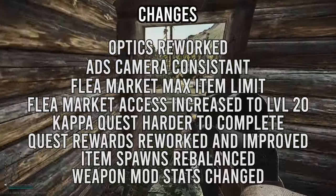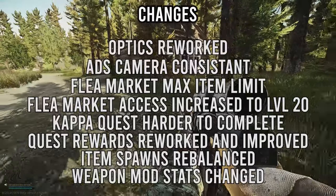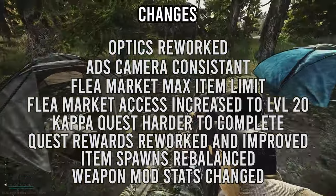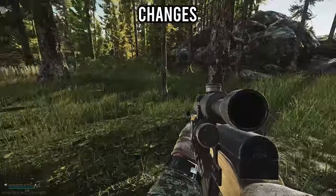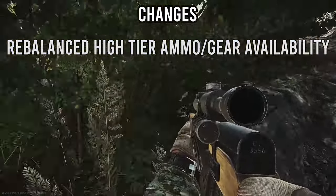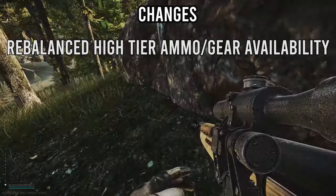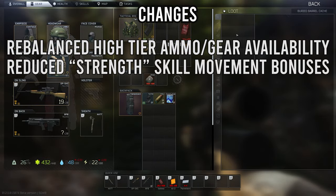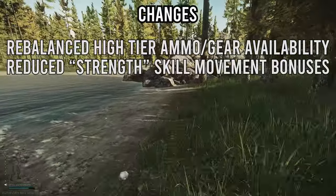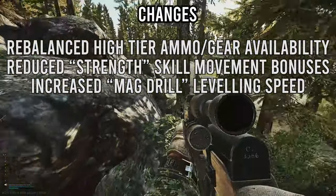A bunch of weapon modifications have been rebalanced to combat the meta, so you'll need to reassess the best weapons and attachments to use. Higher tier ammo and gear have been rebalanced in terms of availability — they're harder to find in raid and traders won't stock as many. Skill bonuses for the Strength skill have also been decreased for movement speed, so you won't move as fast or jump as high at max Strength. The Mag Drills skill has been buffed and will level faster than before.